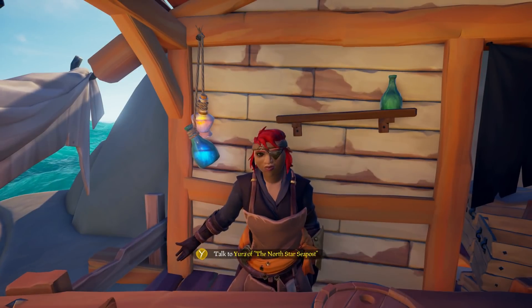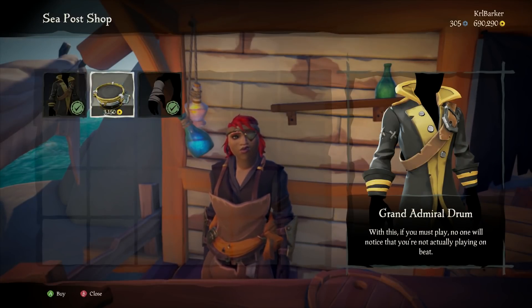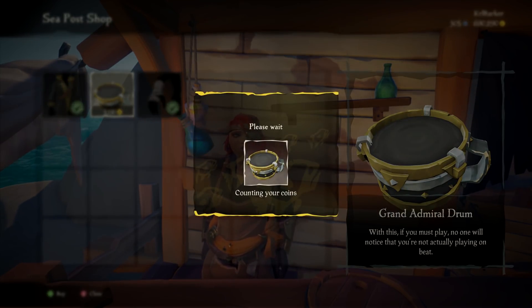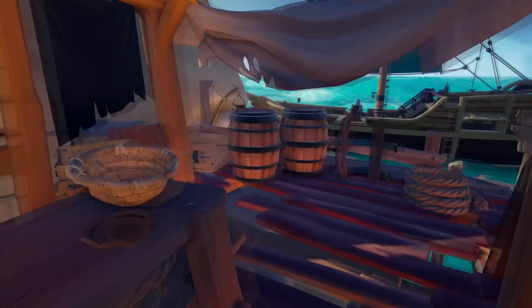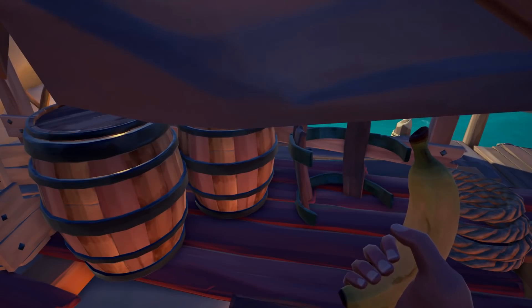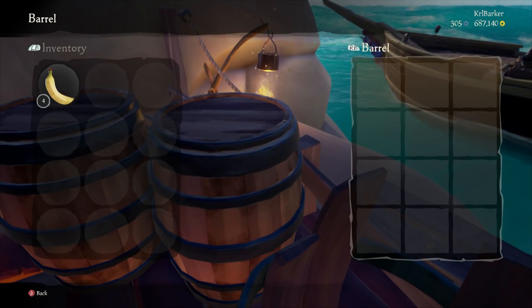So this week's update introduces Forsaken Shores, the third free update for Sea of Thieves. A long lost region has been rediscovered — a perilous land known as the Devil's Roar. Crew up and go from sea dog to scout in this strange treacherous place where the world itself is your enemy. Stand fearlessly before the Devil's Roar as it becomes a permanent new part of your adventure.